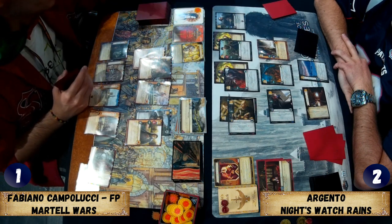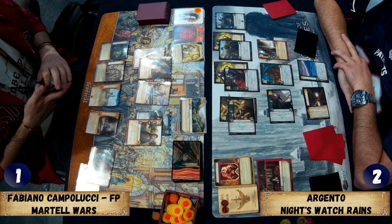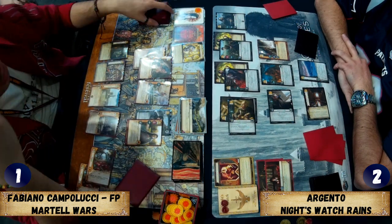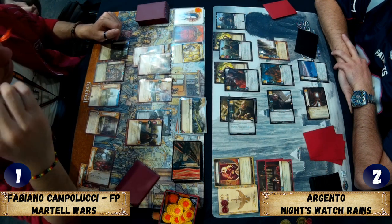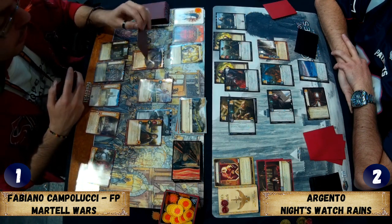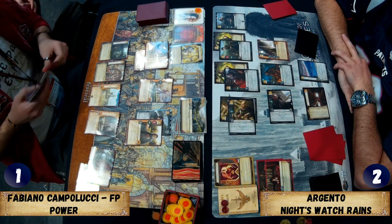The character Fabiano is pointing at is Bowen Marsh — he gives every Night's Watch character participating in an intrigue challenge the Insight keyword, and also has an increased reserve symbol at the bottom of the card. He's the reason Richard played Night's Watch Reigns last year after seeing Argento play it and post the deck on ThronesDB. Bowen Marsh draws you millions of cards.